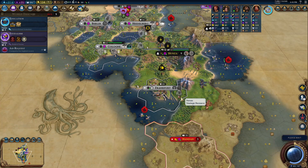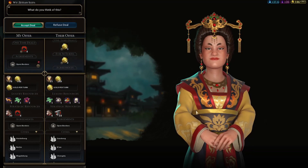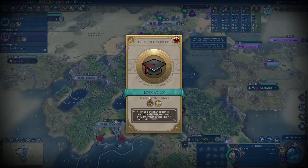Normally building both districts would require at least four population. However, this doesn't happen with Germany. You get them at one, two, or three population. You can put both of them down and then move on to getting even more useful things like campuses and theater squares. With Germany, you plop down a city, put a Hansa, put a commercial hub — both of those immediately. You get a gold boost, you get a production boost, and this unlocks all of your potential.